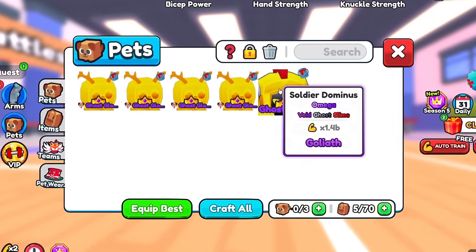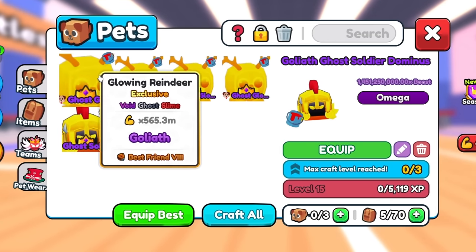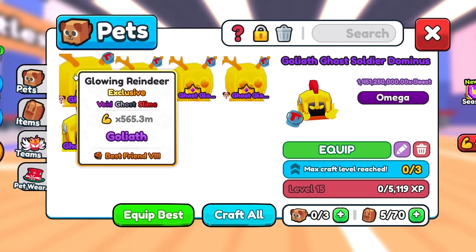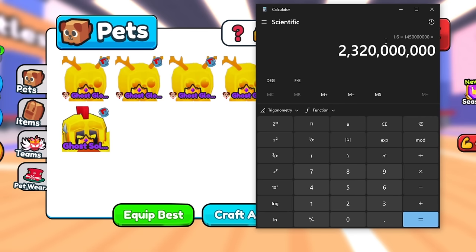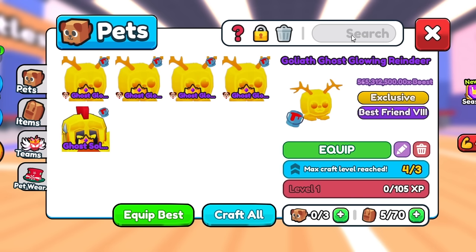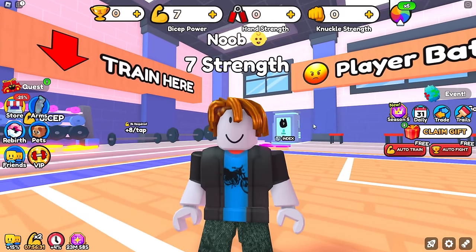We have the items in our inventory: the 1.4 billion Soldier Dominus, as well as some Best Friend 8 glowing reindeers to use alongside it. These have an enchant called Best Friend 8, which means the pet will always be 160% as powerful as my best pet. So 160% of our best pet means these pets are now 2.3 billion, and with just 3 pets, we're starting off with a 6 billion total overall stat team on a complete noob account. Holy crap, this is broken.